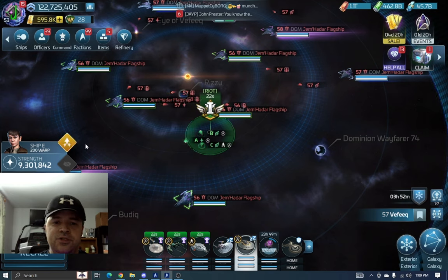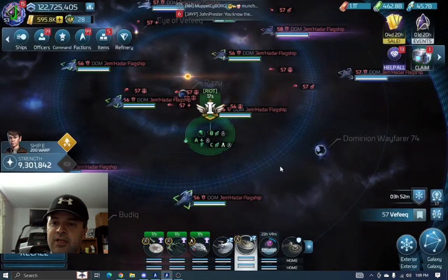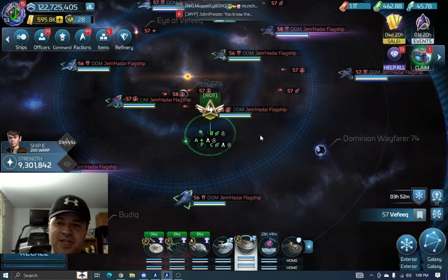Solo armadas do take some testing. If you're just starting out, I would go to one of the beginning systems, find an armada, and see what you can do. Then work your way up. You'll get to a point where you try a system, get completely obliterated, and you'll know to go back to the drawing board. But it's fun to test yourself and see how high up you can go.